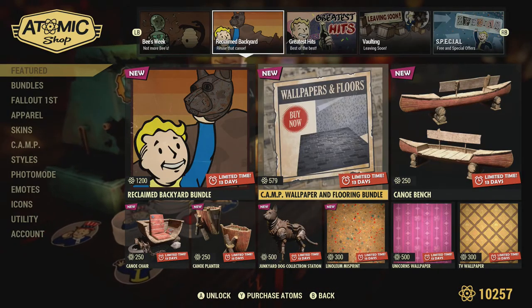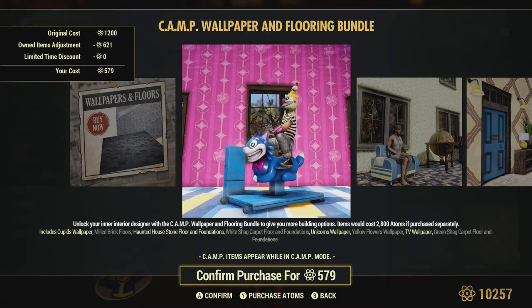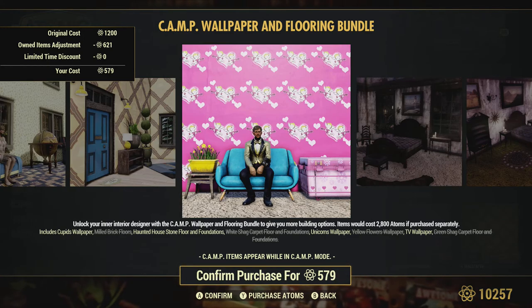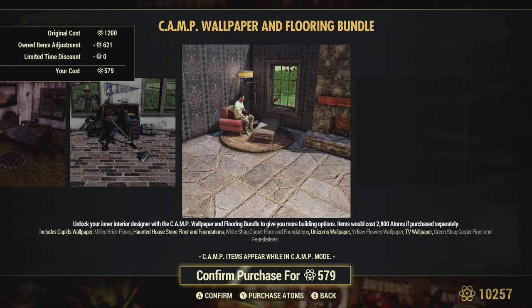1200 atoms - not a bad price. Then we have the camp wallpaper bundle, just a bunch of wallpapers. I got the unicorn wallpaper which looks like the most expensive - it's the pink one. You can't really see the unicorns up close but it looks neat. This bundle is also 1200 atoms.